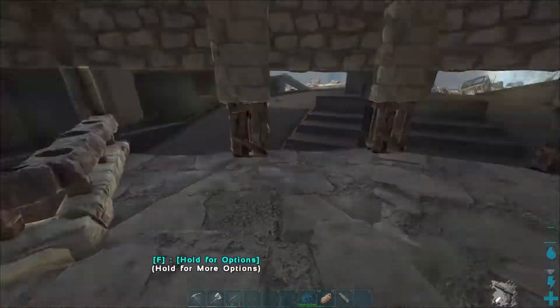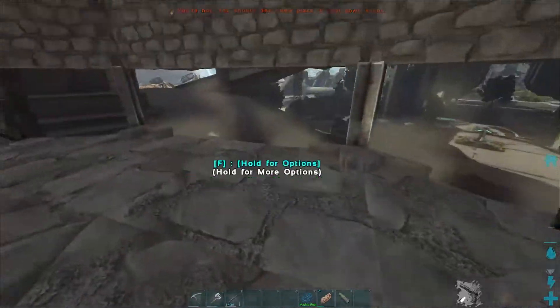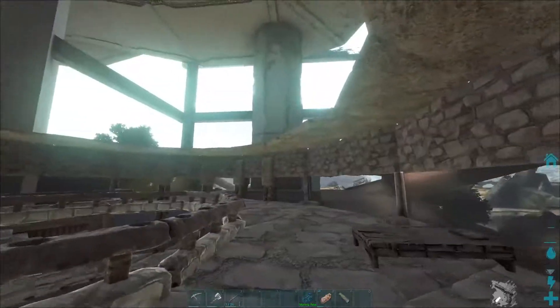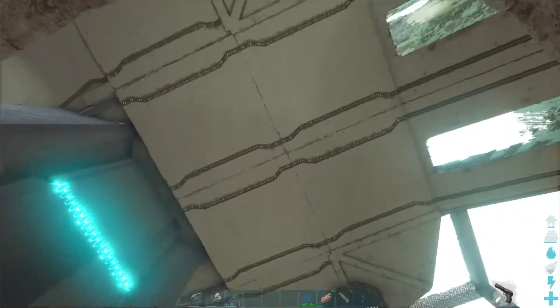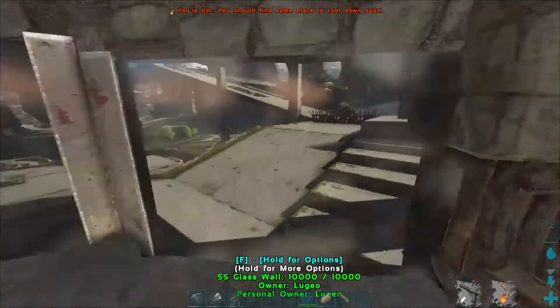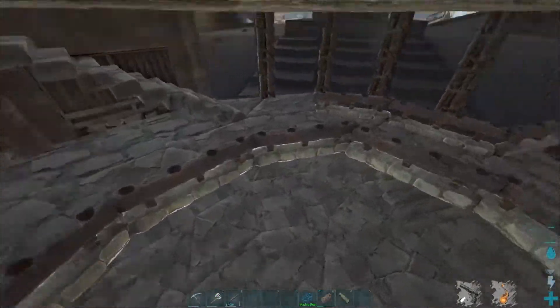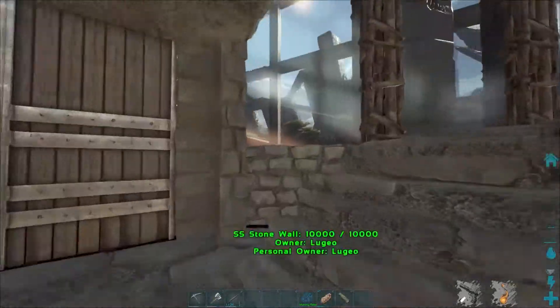Up here I'm going to put some taxidermies, just one in each of these little slots. And then obviously my bed's here, and I might make it a little bit more aesthetically pleasing - I'll fill this in with glass or something just so I can look out. I was going to say the sky... there's no sky. And that is how I get down because I'm too lazy to take the stairs.